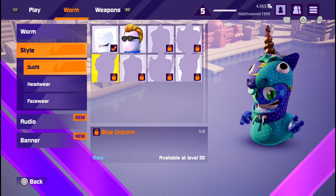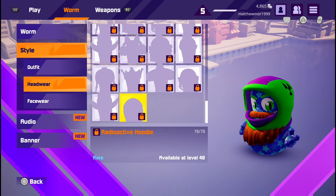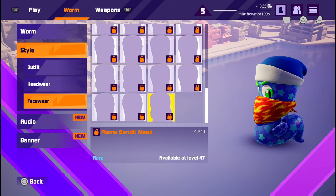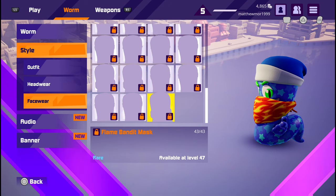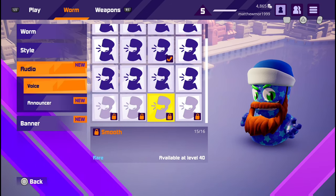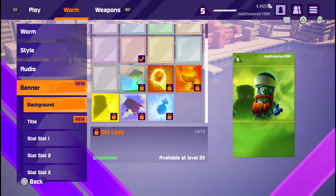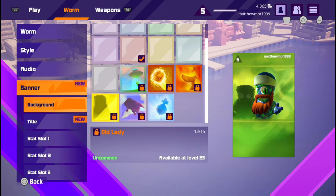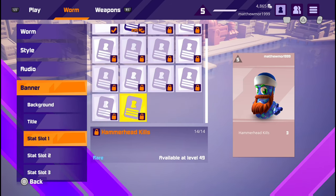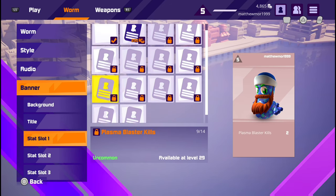Go to Style — you get the pink unicorn at level 50. If you head down to the Head category, you will receive the radioactive header at level 48. Head down to Face at level 47, Audio at level 49, Announcer at level 40, and the Banner is level 49 also. You also get the Title at level 50.